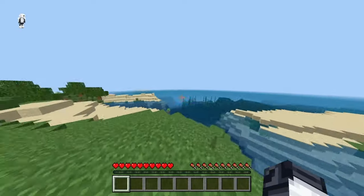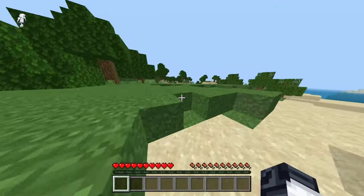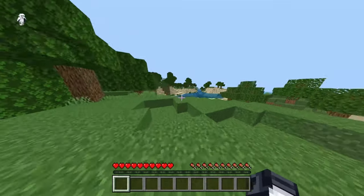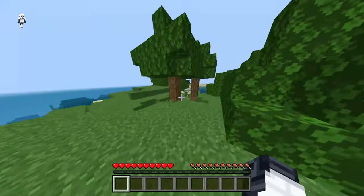Number two. Once your world gets really big, there will be a lot of items on the ground. All those little entities affect how well your game runs.